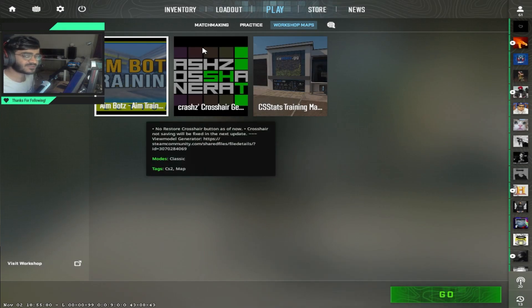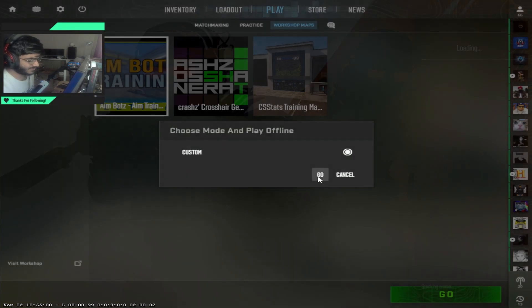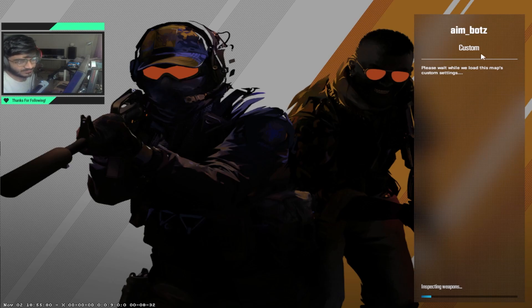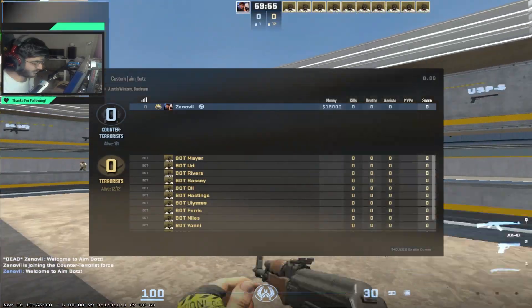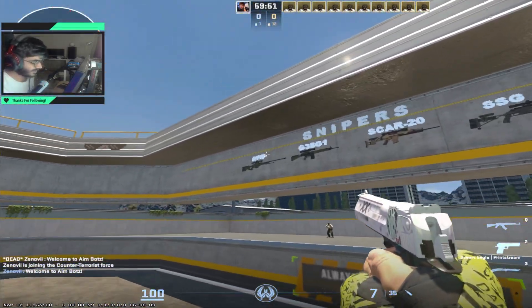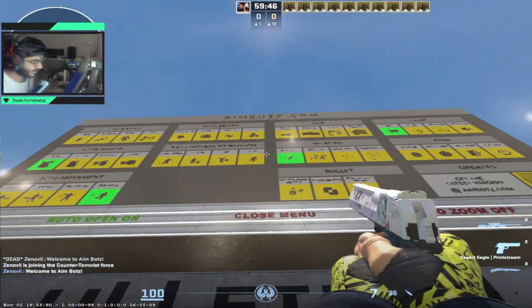In this video I want to show you the three best workshop maps available for CS2 right now. Starting off with Mr. Eutecical's Aimbotz — one of the most legendary maps from Counter-Strike: Global Offensive, used for warm-up and practicing your aim. This is now finally available in CS2; you could play it before manually but you had to turn on insecure mode, but now you don't have to do any of that. You can directly load up Aimbotz and have all the weapons available.